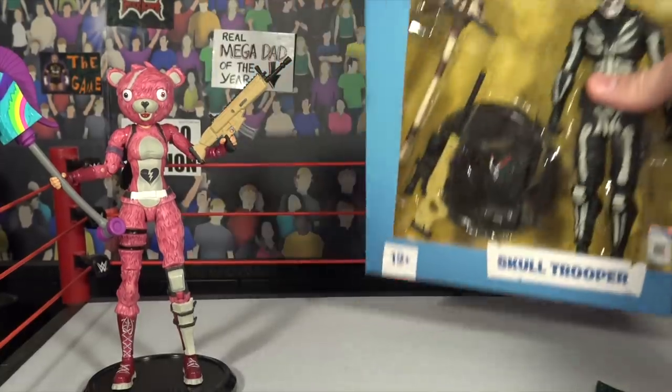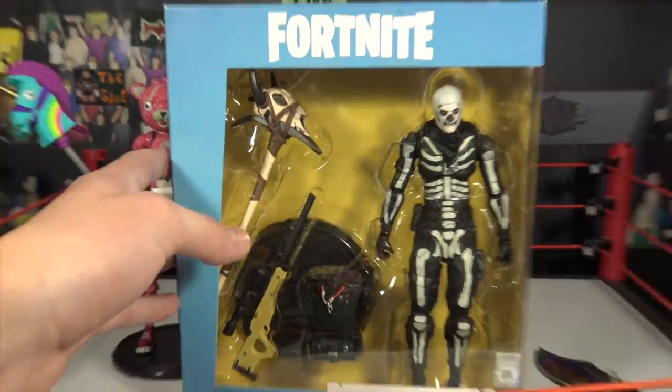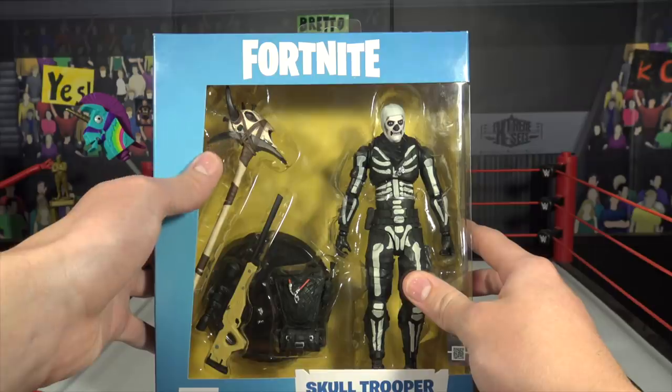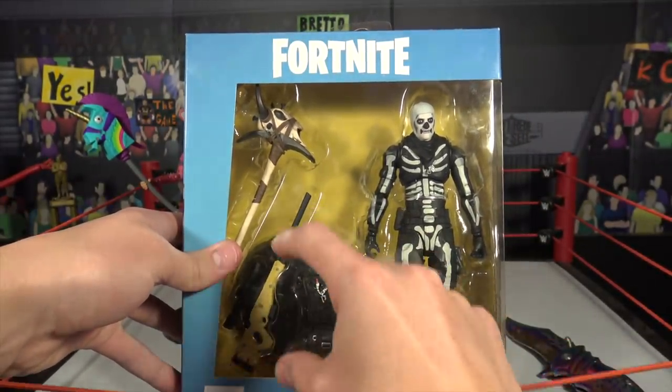Let's get into the Skull Trooper — used to be the rare skin in the game, but then they released it again and everybody bought it. But yeah, here we have the Skull Trooper. He does come with a really cool axe — I think that's called the Reaper. And then you got the bolt action sniper, you got a cool back bling, you got the stand, and then you got the Skull Trooper skin.